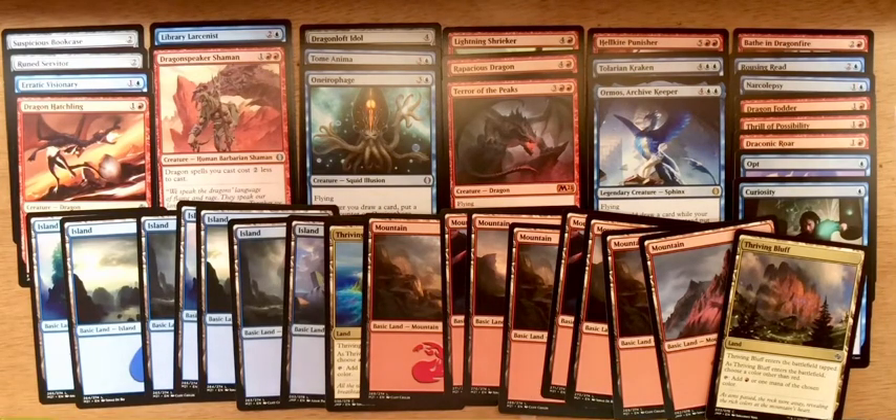At the top of the curve I've got Ormos Archive Keeper and Hellkite Punisher, which can be finishers as well. On the spell side, Bathe in Dragonfire is okay — it's sorcery speed but it will take out a creature. Out of the spells I really like Rousing Reed; it's going to net me more cards into hand and give some of my non-flyers evasion by getting them up in the air. Dragonfire gives me a couple of early chump blockers and buys me some time to get bigger creatures onto the battlefield. Draconic Roar is great — it takes care of creatures and if I've got a dragon in my hand it's going to deal damage to my opponent.